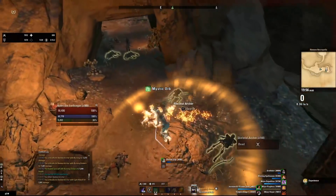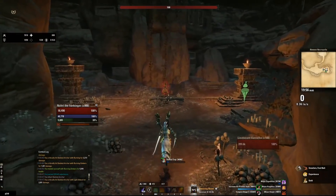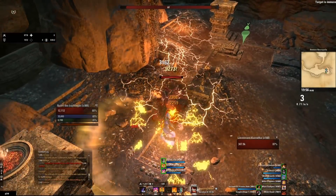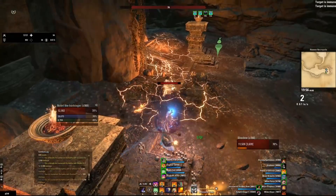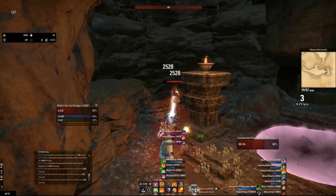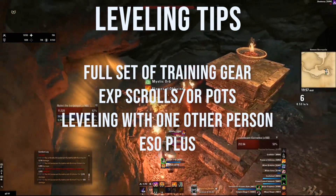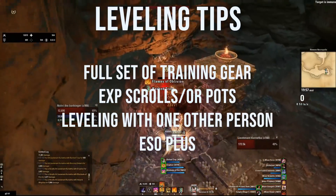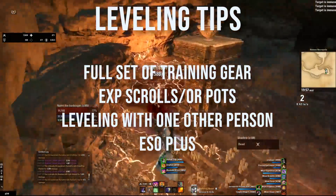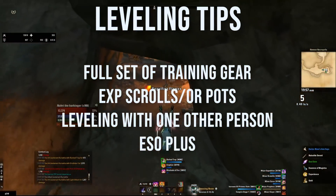For very new players: I usually never advise rushing your first character to CP 160, because it takes you away from learning your build and finding out if you like a class. I'll start with some honorable mention methods that are new-player friendly. Some quick leveling tips: a full set of training gear gives increased XP on kills, and that bonus increases with a party member or ESO Plus. You can also use XP scrolls or Psijic Ambrosia to augment your leveling experience.